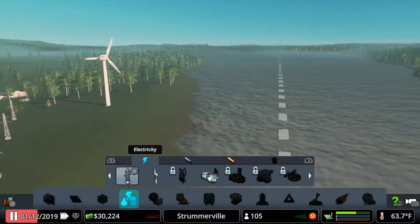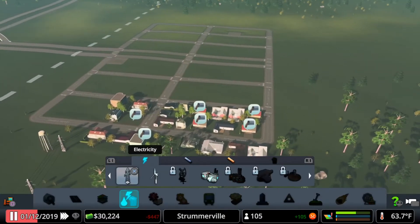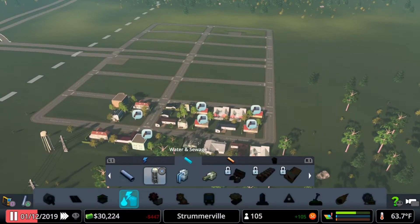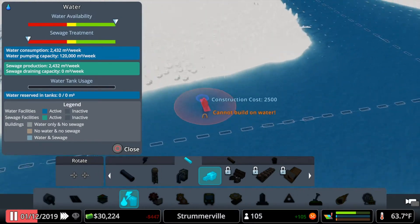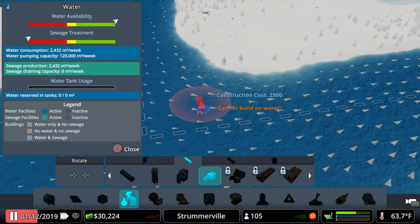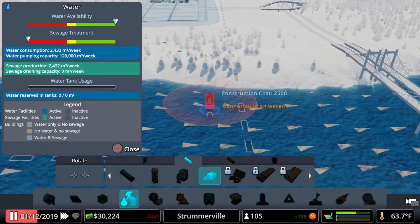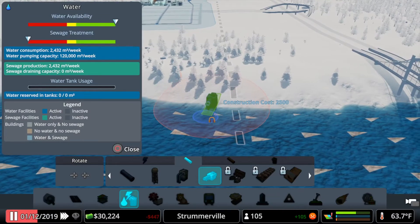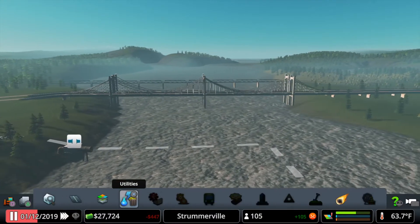I don't want to mess up the nice lake view here. For the sewage water, we'll go back into our water menu and we have the water drain pipe. We're bringing in water from this lake, and if you go over here you can see these arrows represent the water current flow. I'm going to put my drainage over here and let it flow down river to those unfortunate people over there.